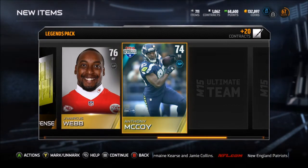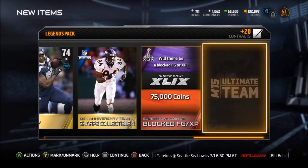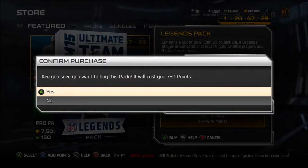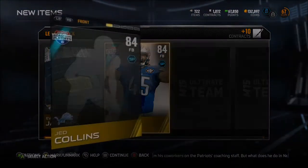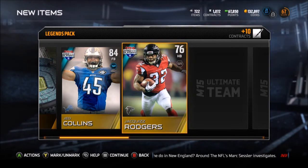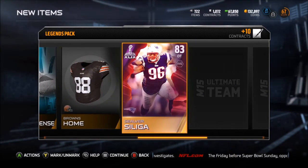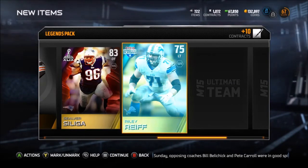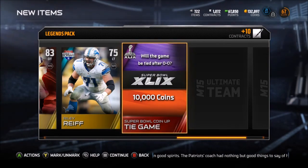Marcus Webb, Anthony McCoy, Denver anniversary Shannon Sharp collectible. Coin-up: will there be a blocked field goal or extra point. Rams home. Last legend pack - here we go. Everbank Field Jaguars. Jed Collins. I'm set at fullback with double James Devlin and now Jed Collins, unless I want Marcel Reese - which I probably do. Jacquiz Rodgers. Andy Dalton - oh god, he's gonna be riding the bench. Packers offense, nice playbook. Browns home. Silaga 83 overall defensive tackle. Riley Reiff. Super Bowl coin-up: will the game be tied after zero-zero - I'd say yeah, it's a coin toss.